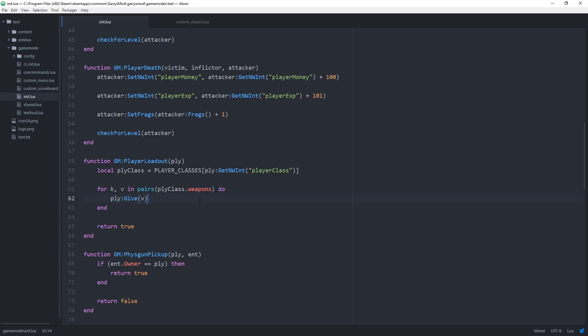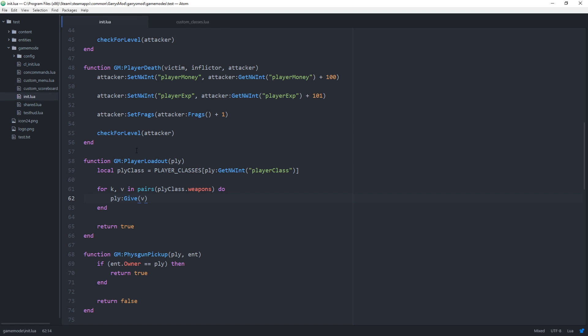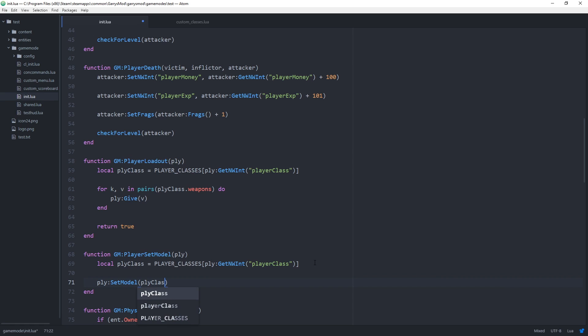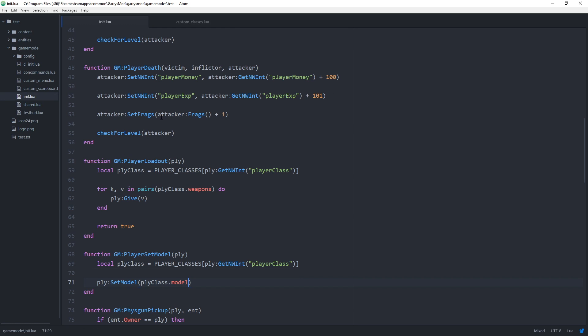Now we want to set the player's model to what is set for the class — for the default class, that will be the male_01 model. To do this, we use a brand new function: function GM:PlayerSetModel(player). We again grab the player class variable the same way as in our loadout function. Then we set the model with player:SetModel(player_class.model), which grabs the model for whatever class we are set to. If set to class 1, it uses that model; if set to class 2, it uses the female model.